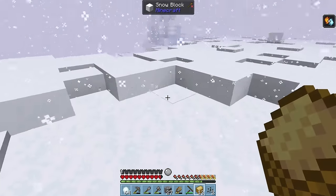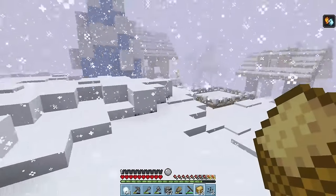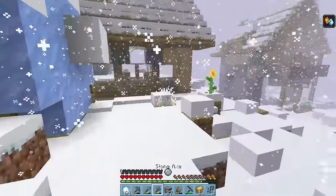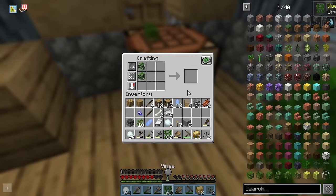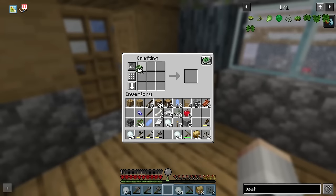It did kill the iron golem — oh my goodness, 4 iron ingots! That is a huge advancement right there. Back home, we can turn the leaves into vines, and the vines into leafy string. And the remainder of the leaves can be turned into leafy armour.